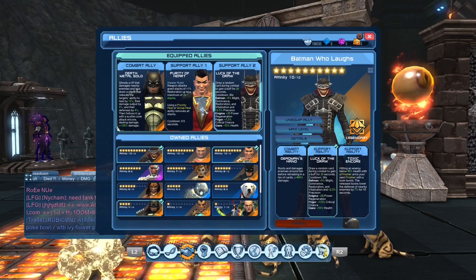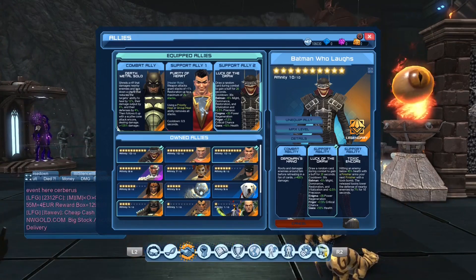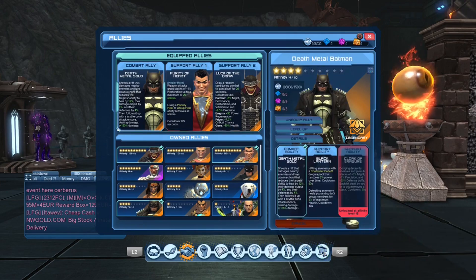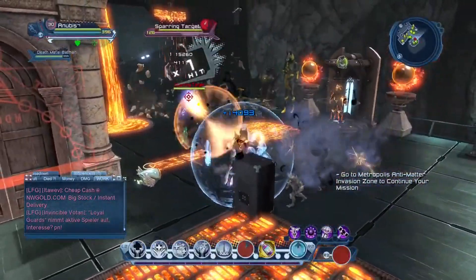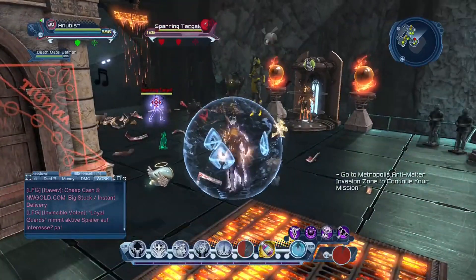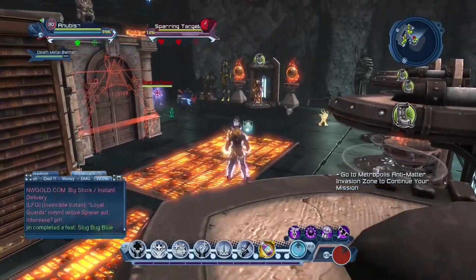Batman Who Laughs is kind of right for heals so far - you can't really replace him. The cards are handy for power, stats, health. For combat ally, many people will have a different one. Death Metal Batman's debuff stacks with the troll debuff, so you help the DPS burn the boss or adds faster. It's a matter of preference - whether you want to help the DPS or have another ally for damage.